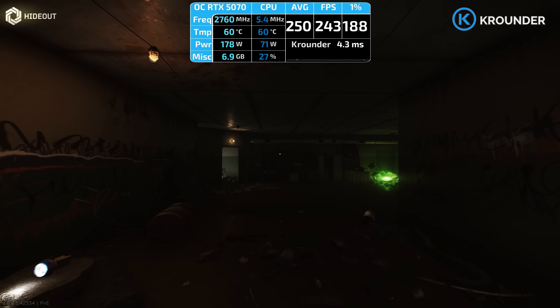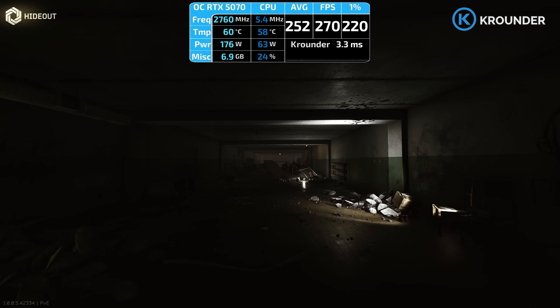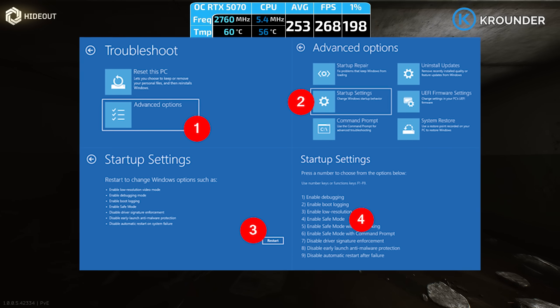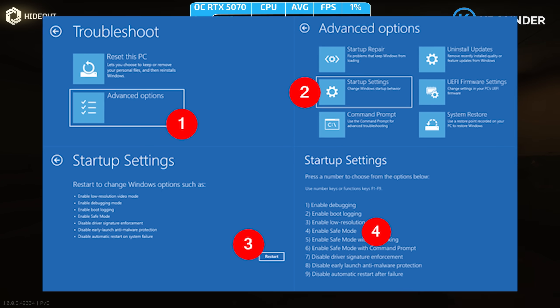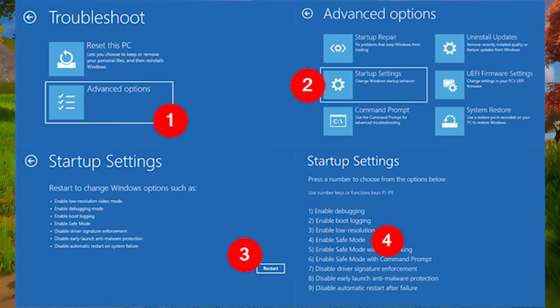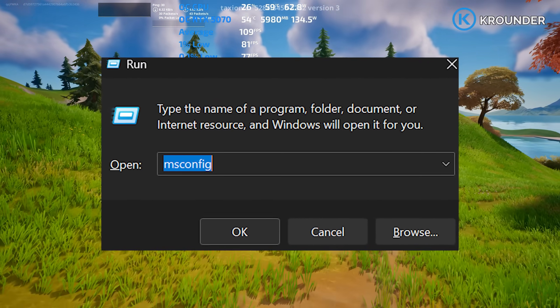Here's how you actually get to Safe Mode on modern Windows: hold Shift and click Restart in the Start menu. You'll boot into Windows Recovery. Click Troubleshoot, then Advanced Options, then Startup Settings, then hit Restart. Your PC reboots again and shows you a menu with numbers — press F4 for Safe Mode. Don't use the old MSConfig trick because on modern UEFI systems it can soft-brick your boot settings.